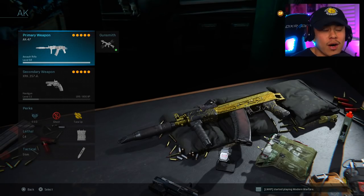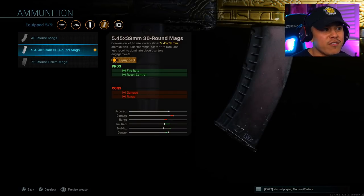The AK-47 was actually buffed. The 5.45x39mm 30-round magazine was the attachment that got the buff — it increases fire rate and enhances recoil control. We all know the AK-47 has that atrocious recoil, but this certainly does help out a little bit.